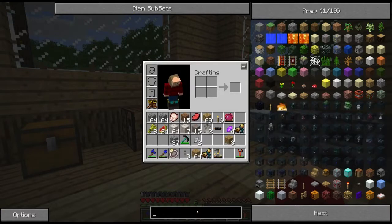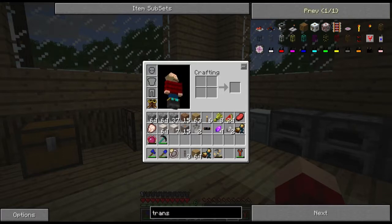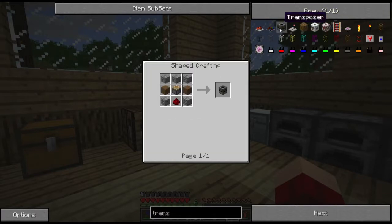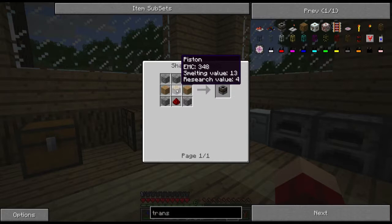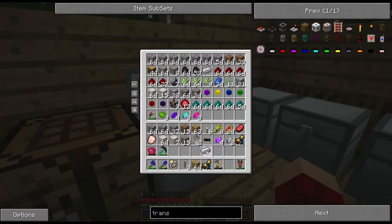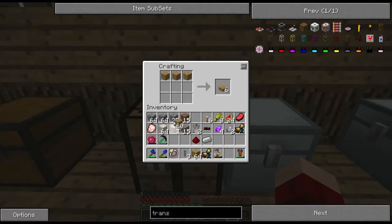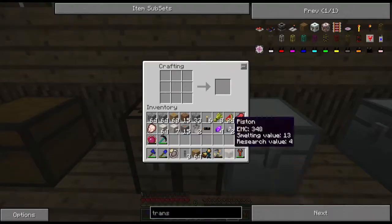So what we're going to need is a transposer — that will be the item we toss all items into. To make it, you need a piston. And to make a piston you need one redstone, five cobblestone, two planks. Not too bad. So let's go ahead and make a piston and then teach our transmutation table about it, so we don't have to continuously make them over and over again. There we go — piston.